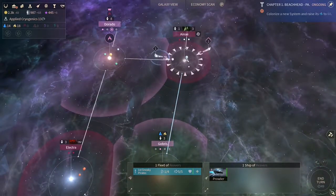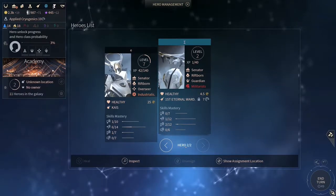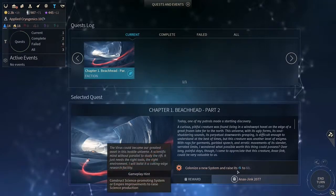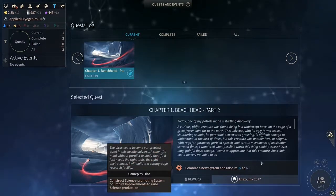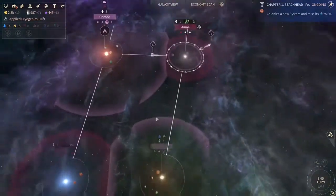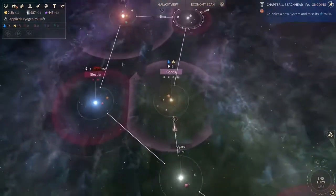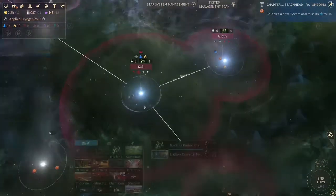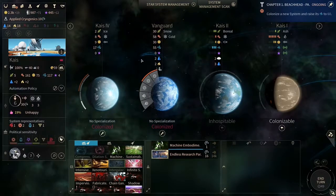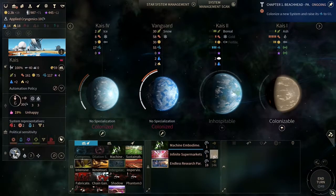We want to display it to have a quest — we want to get 60 signs in one star system, colonize a star system and raise it to 60. This one has 8, okay, this is not enough. This one has 50. How much does our home planet have? 117 — and we are very unhappy. Why are we so unhappy?